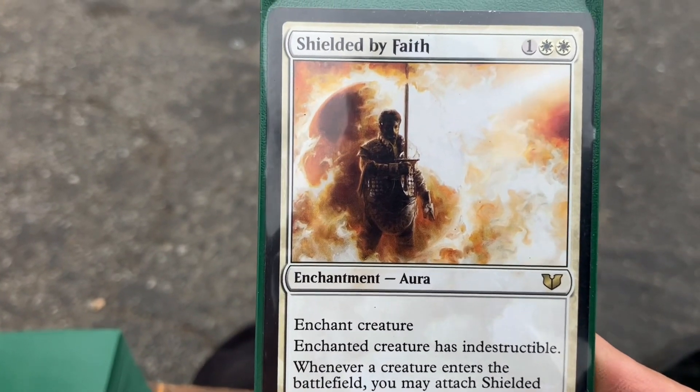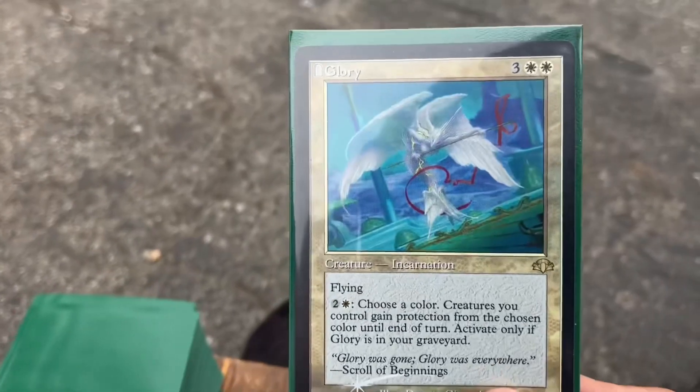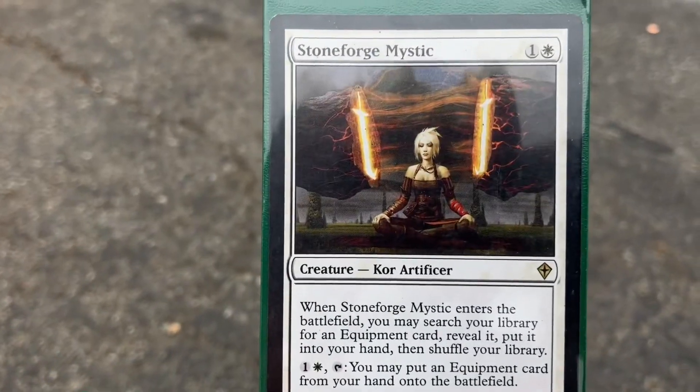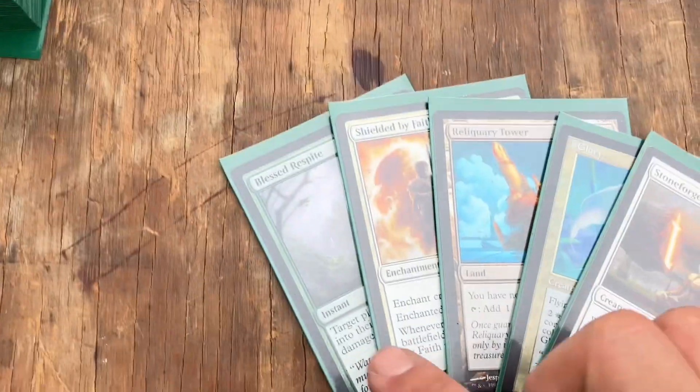Man, we drew this last time — Shielded by Faith. Three: Reliquary Tower. Four: Glorious... man, that thing looks like something from Evangelion or something. Five: Stoneforge Mystic. It's a pretty staple card, I think. I don't know if it still is, but let's see.